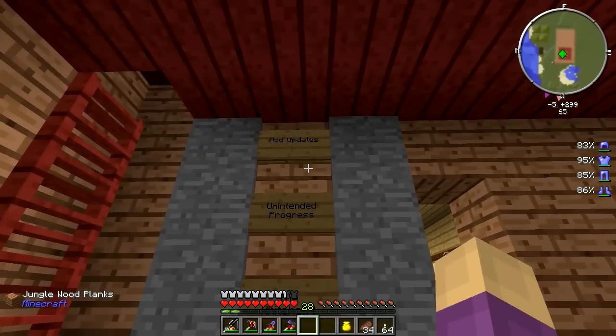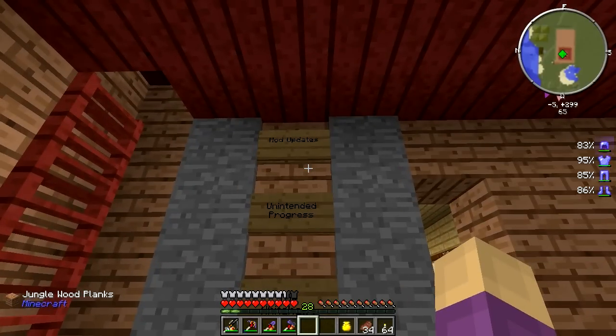First thing: mod updates. I've updated a lot of mods and added one new one. The new one you might notice immediately on the right side of my screen, which is Armor Status HUD. That is Beast Beakers — the same person that makes Tree Capitator. I already have Tree Capitator and his core file in my pack, but I decided to go ahead and add Armor Status HUD anyway.